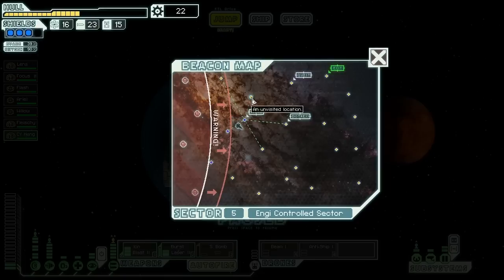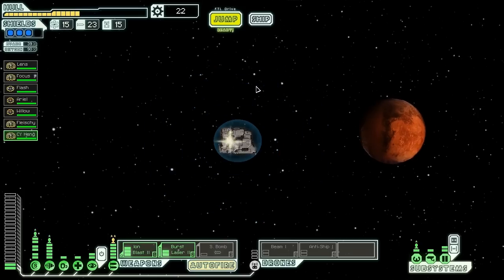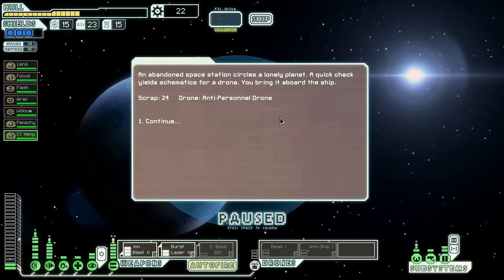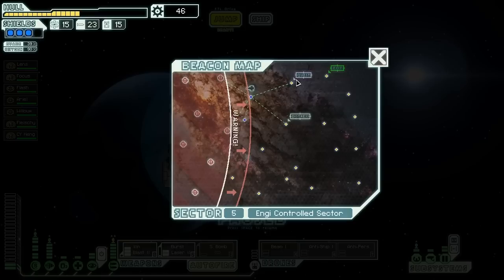There's a distress beacon over here. Let's go there, then the quest beacon, then work our way back to the exit. An abandoned space station circles a lonely planet — a quick check yields schematics for a drone, which we bring aboard the ship. We get 24 scrap and another anti-personnel drone. I guess they really want us to have one.